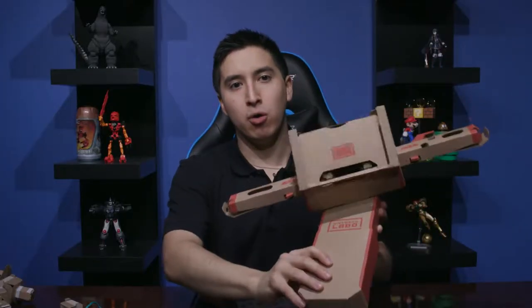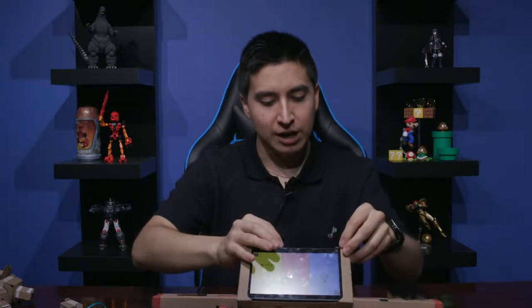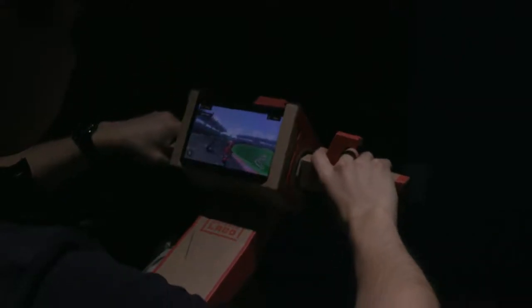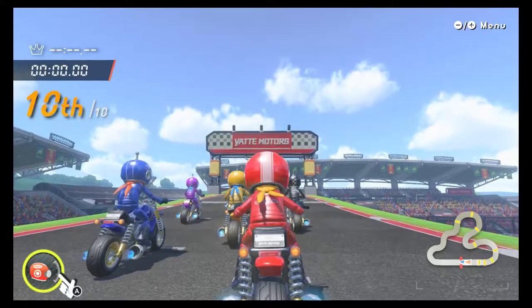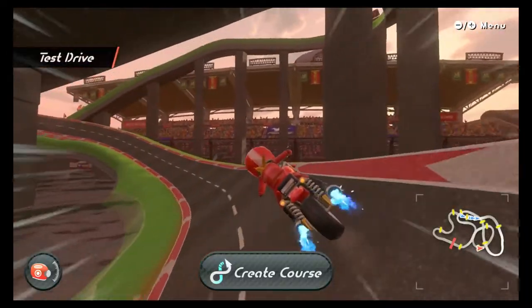Then we have the motorbike. Stick the controllers in the sides and the console in the center where it gets satisfyingly locked in place, hold it against your torso, and you can ride a motorcycle, complete with ignition, handbrake, and horn. It's just tilt controls from Mario Kart, but it works pretty well. I wouldn't be surprised if it turns out that this did use Mario Kart 8's engine. You can do a rocket start, get a mini turbo from drifting, and even get a speed boost from an item.